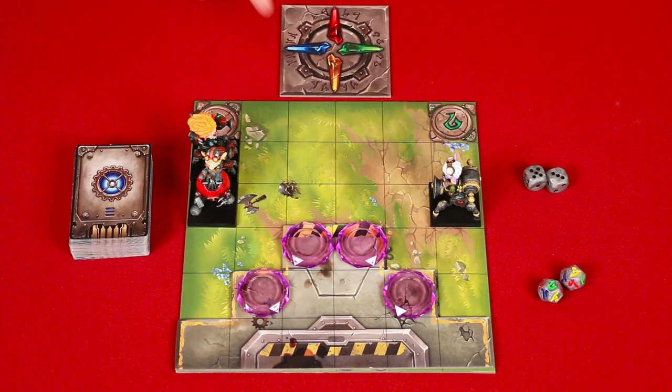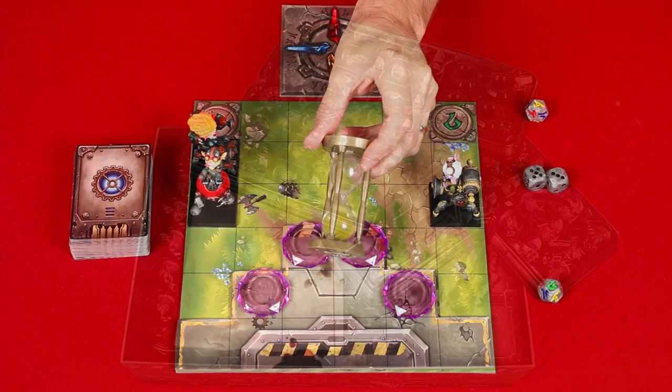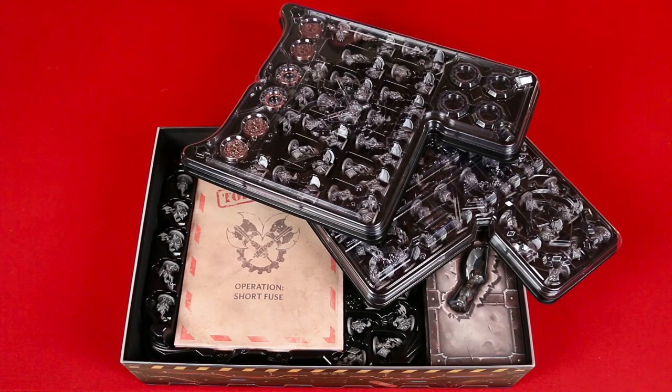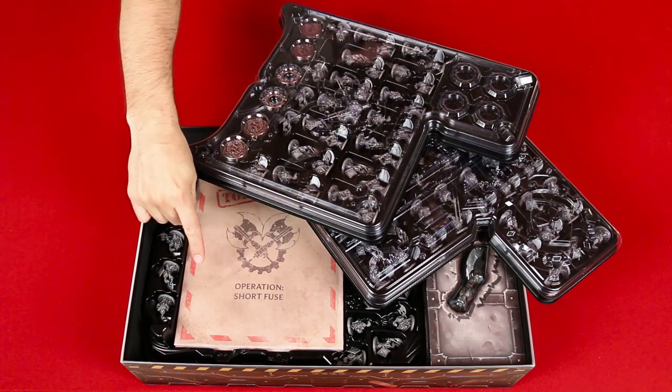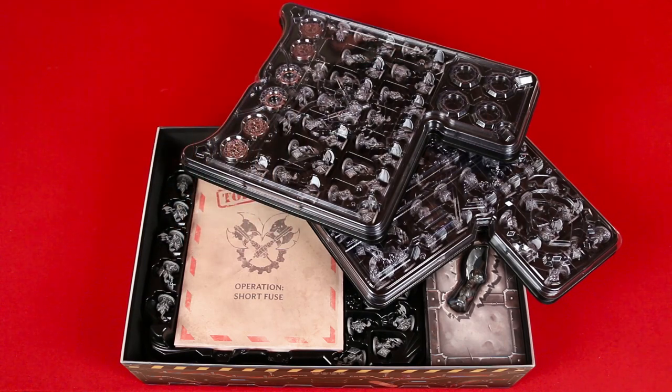Next, assign each player to one of the four colors found on the crystal compass, and then roll one of these rune dice until one of the player's colors are rolled. They'll be the first player, and are given Zonya's minute glass as a reminder. The game comes with loads of other components, but these you should leave in the box for now, particularly this secret box and these sealed dossiers, neither of which should ever be opened until you're instructed. And that's the setup.